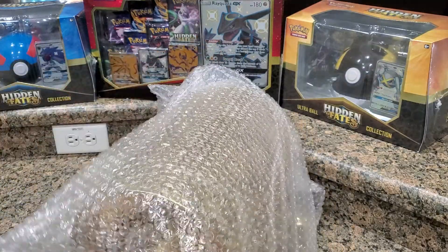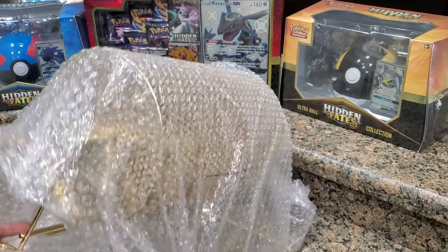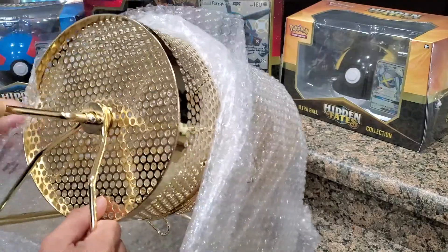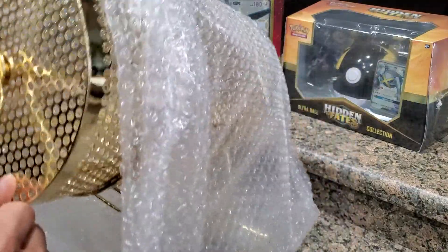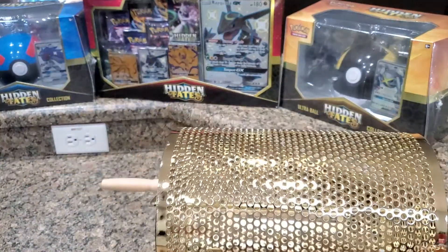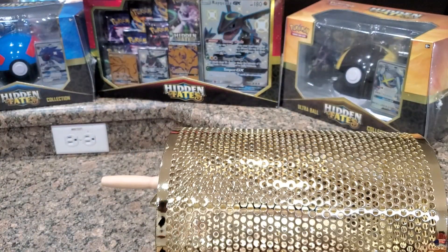So this is the drum we'll be using for the next raffle, which will either be the Unbroken Bonds booster box or the Hidden Fates Raichu. Once we get one of those gone, we're going to be adding the Champion's Path Elite Trainer Box. Let me see if I can grab that.